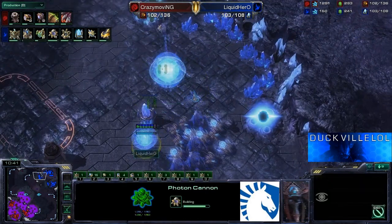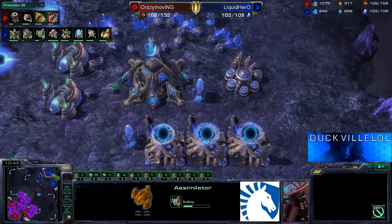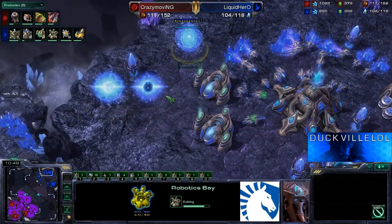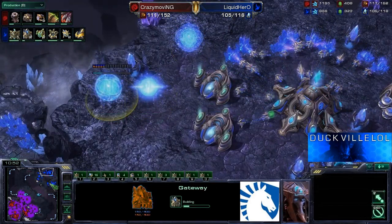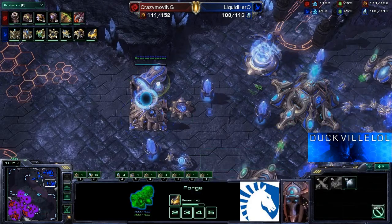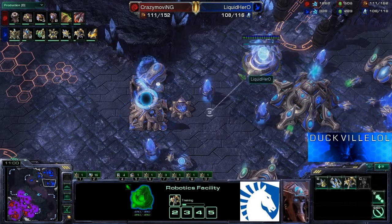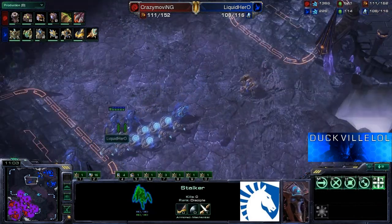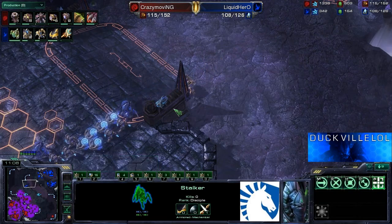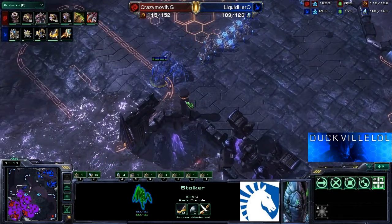He's gonna get one cannon, get the gas as well. He's getting a little bit of his tech going — the Robotics Bay, and a couple of extra gates bringing him up to a total of six. We'll also have the plus one to armor just about to complete. He's gonna have a nice couple of upgrades here — we're going to be on 1-1 for Hero. He's going to be looking good when he proceeds down the map.